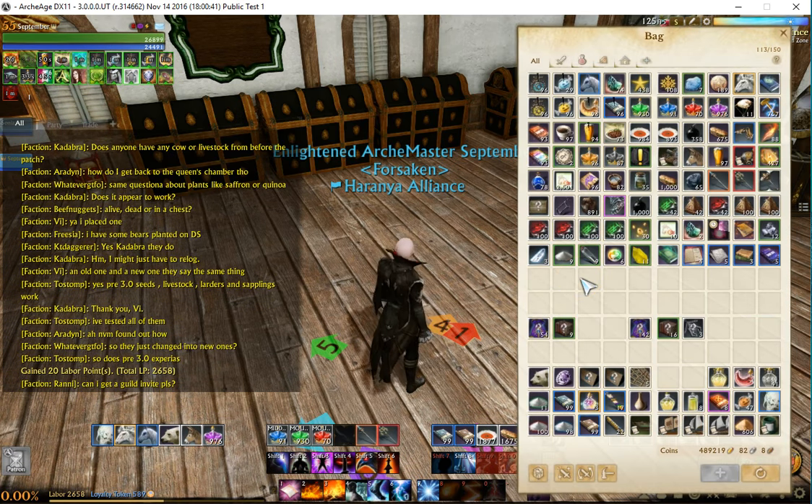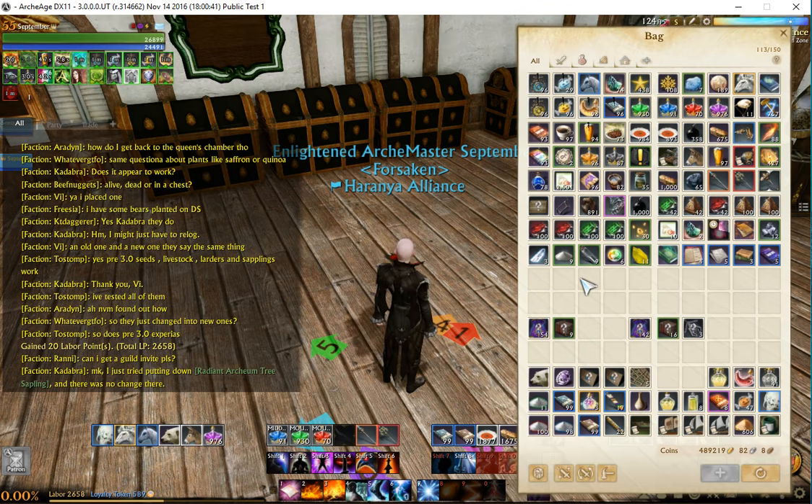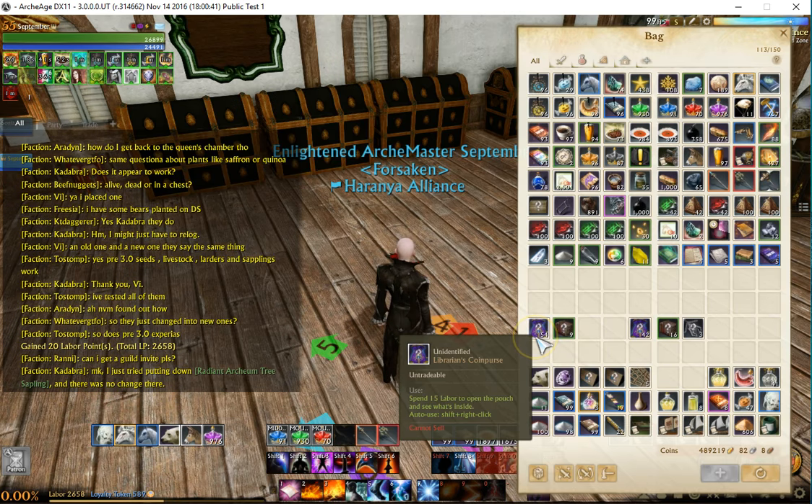I spent about an hour between the two floors. On Floor 1 I killed 120 mobs. What I noticed is the silver drop rate — all the mobs now drop just a little bit of copper or silver every time you kill them, which is really nice, but it's not a lot.